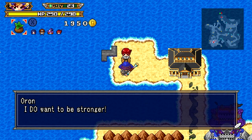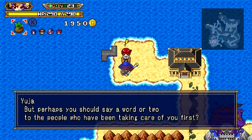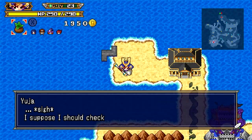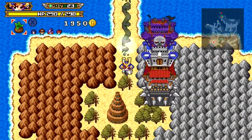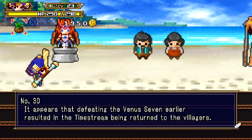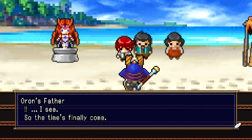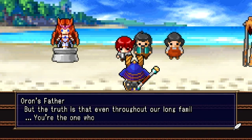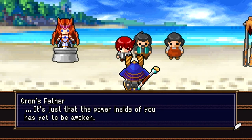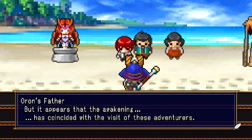I assumed you were gonna be part of the team when you jumped into the castle. Oh wait — we should probably go check to make sure they're not all dead. Oh, that's right. Nope, they're all better now. So he had the power inside him the whole time.